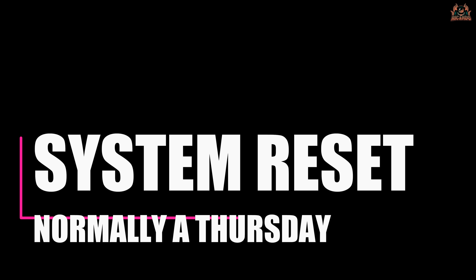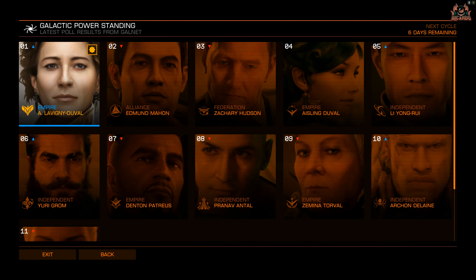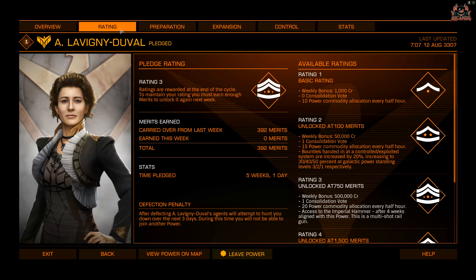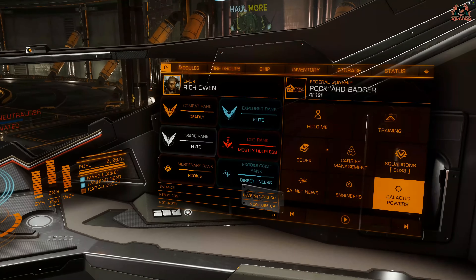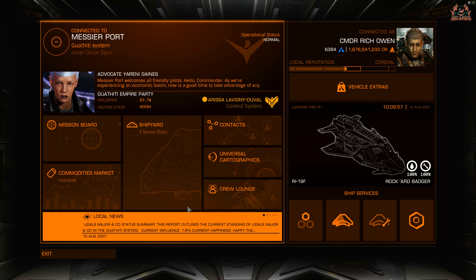Then it's time to wait for the system reset, which normally happens on a Thursday. You've delivered your materials, reached the required rating with that particular power, and this gets applied once the system resets during the maintenance window on Thursday morning. After that, you'll reflect your rating as Rating 3, and the Imperial Hammers will be available at any starport with an outfitting section.